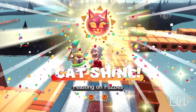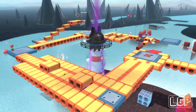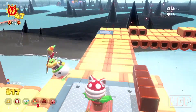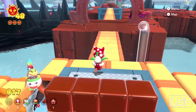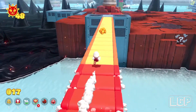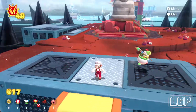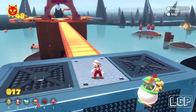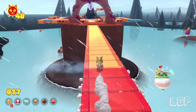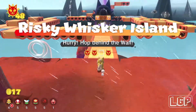We're only missing two more cat shines now, and one of them we know is going to be on the fury blocks at the bottom. Let's get out of the island one more time, head to the Wasteland Gigabelt, and come back in to trigger something else. Cat Mario — I love this guy!